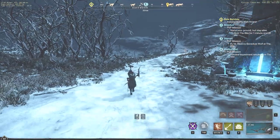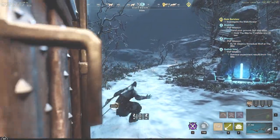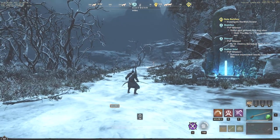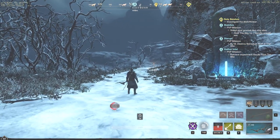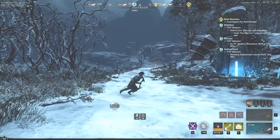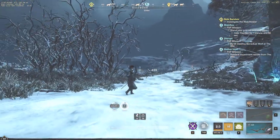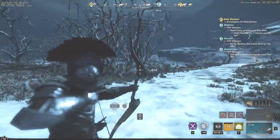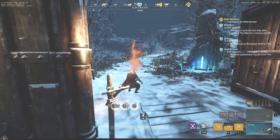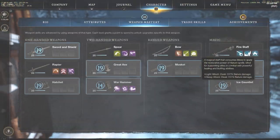Let me show you all the bow abilities quickly. There's evade shot, and then the penetrating shot — you can see how fast it pulls up and fires. Then we have poison shot, also very quick, and evade shot again. Those are the three abilities I'll be running on the bow.